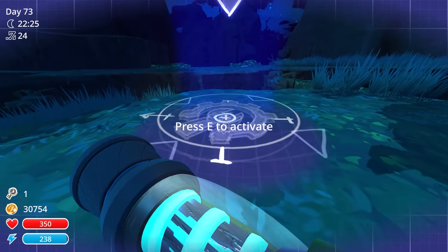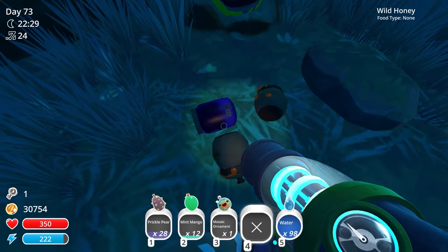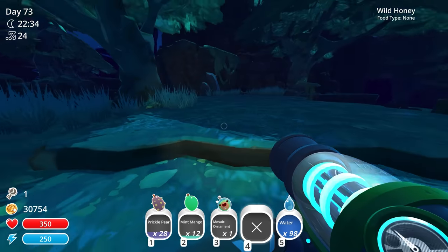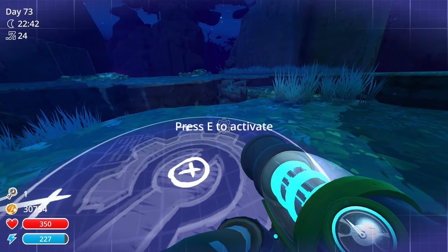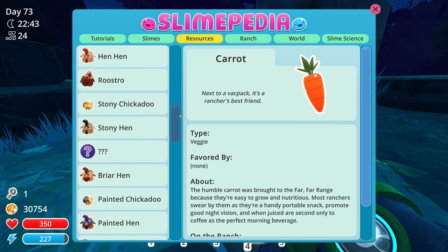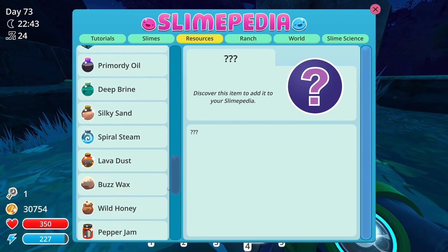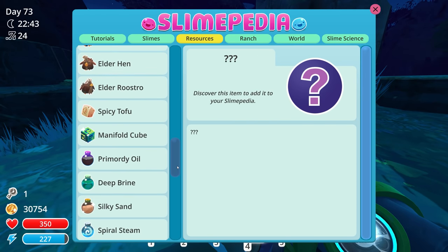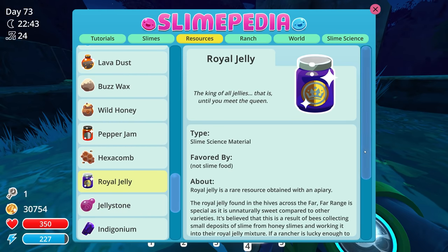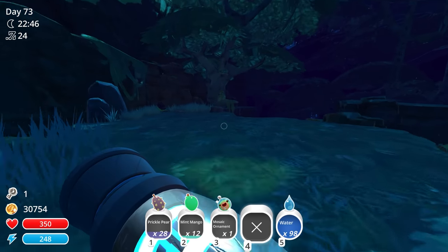I can place down the refinery link, pick up plorts wherever and sell through the market link. I could see what else we can make out of royal jelly. I feel like we've already read the royal jelly entry — it says you can use it for fabricating slime science gadgets like the market link, but doesn't give specifics. What else are we missing? Oh yeah, a stony chickadoo, a briar chickadoo — that's like the only thing we're missing. We have everything else filled in! We could find the briar chickadoo here in the moss blanket.